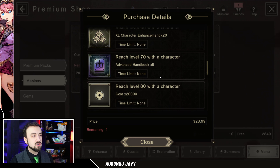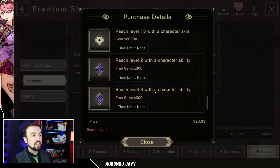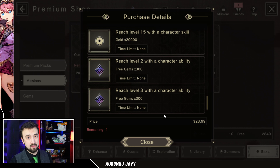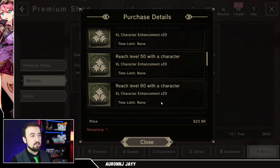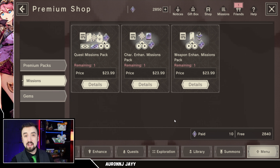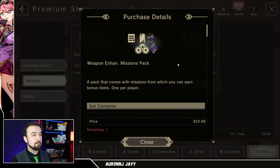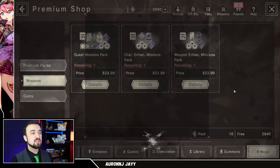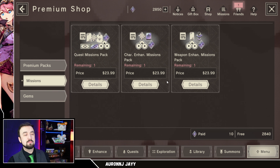Same thing with the character enhancement mission packs — as you level up characters you get stuff, but again the currency you're getting is free currency, and you're only getting 600 of it. Same for the weapon enhancement pack. This is stuff you can farm in-game. Yes, it'll help you level up faster, but you could also just play the game for a few more days. There's no huge rush to have max-level characters today — just play a little more.